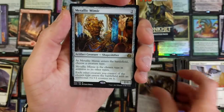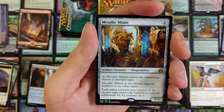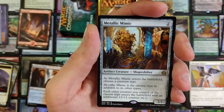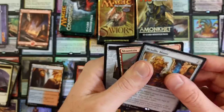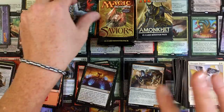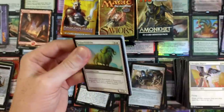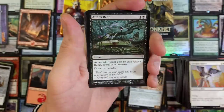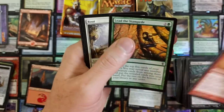Metallic Mimic — boosh! Nice pool. That's a great card. As Metallic Mimic enters the battlefield, choose a creature type. Metallic Mimic is the chosen type in addition to its other types. Each other creature you control of the chosen type enters the battlefield with an additional +1/+1 counter on it. That is really good. And an Emblem Tezzeret — that's cool. Mimic goes in the awesome pile. Value-wise, I think purchasing all 24 packs at once this way might be a little cheaper than buying them individually from your LGS or online.